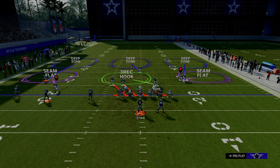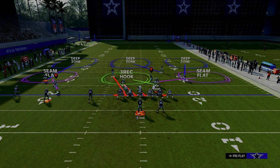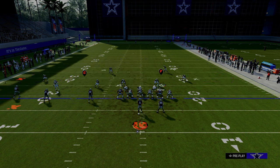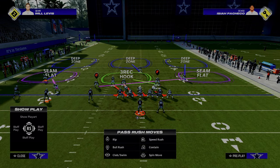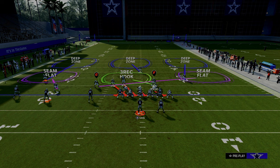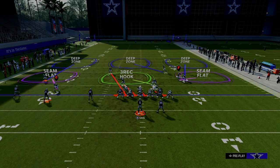One pro tip for defending trips tight end: if you man align your defense — especially if it's a zone concept — notice how it puts the corner on the trip side of the formation. That's just an FYI. If you want that corner over there, you can certainly do that.